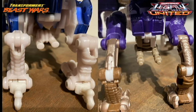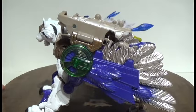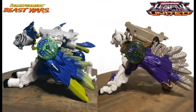Another amusing choice — looking at Tigerhawk's rear end — you can kind of see the gun sticking out, kind of where his crotch would be. The new one has it as a detachable piece but they placed it in the same position. So both Tigerhawks literally have a crotch gun, which is kind of funny when you think about it.